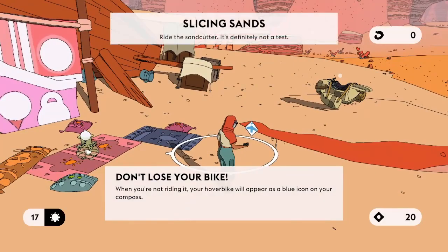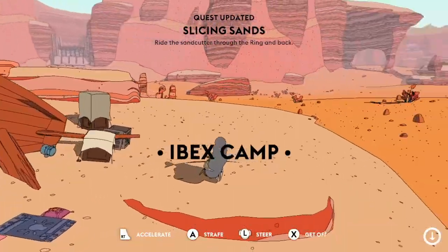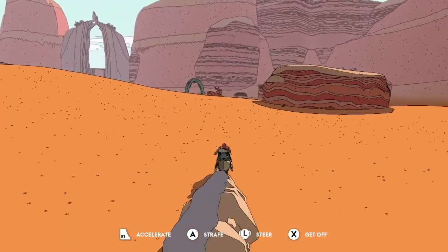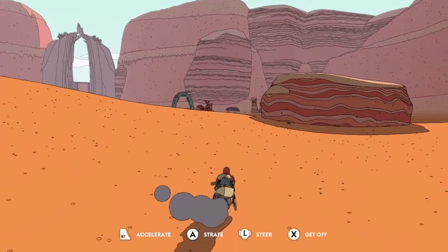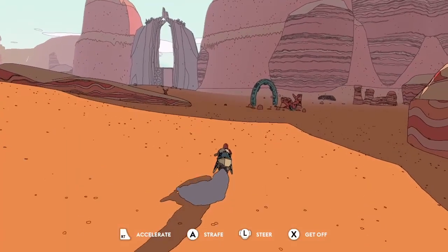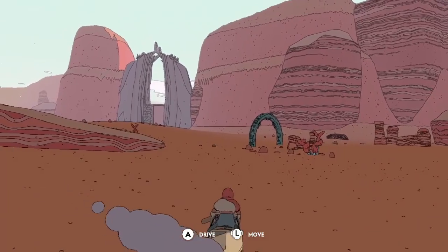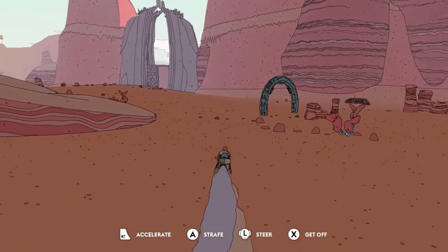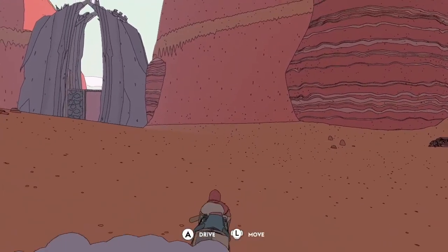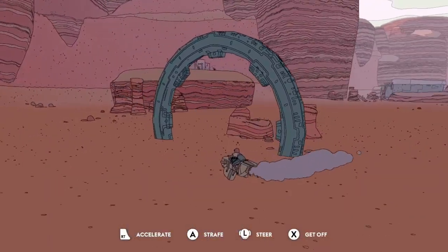When you're not riding it, your hoverbike will appear as a blue icon on your compass. So it is my hoverbike, apparently. The ring was over there. I can accelerate. A is to strafe — it seems to kind of pause me rather than anything else. I can kind of go sideways. So there's two modes: strafe mode and drive mode. Drive mode is kind of accelerate-y, steer-y. Strafe mode, I just use the stick. We'll stick with drive mode for now.